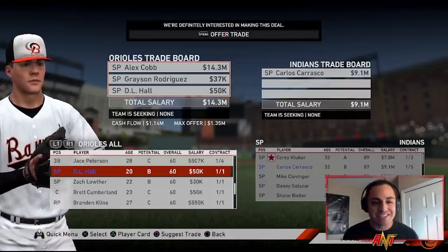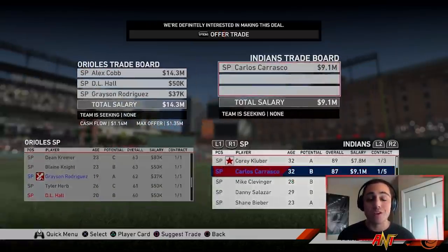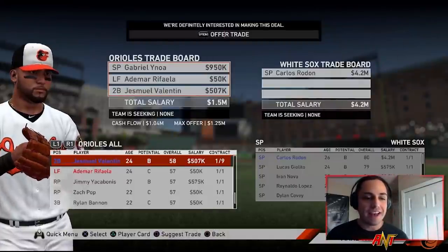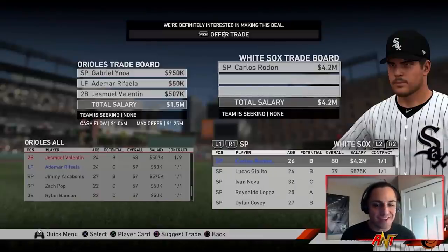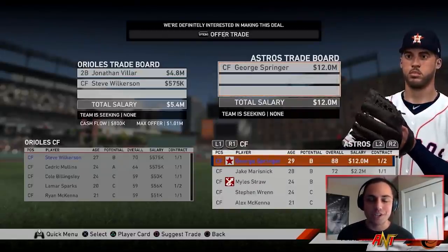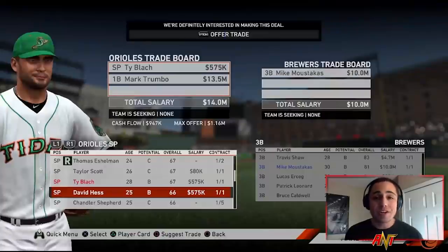Next, DL Hall, Grayson Rodriguez, and Alex Cobb — the big piece here is Grayson Rodriguez — for Carlos Carrasco of the Indians. I think he's going to be a good one-year pitcher for us. Then Jesmuel Valentin, Adamar Rafaela, and Gabriel Yanoa are going to be traded for Carlos Rodon. I've seen him do really well and also really badly. And then to wrap things up, George Springer is going to be our center fielder for Steve Wilkerson and Jonathan Villar.